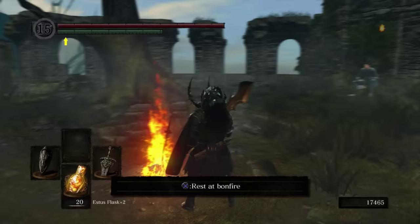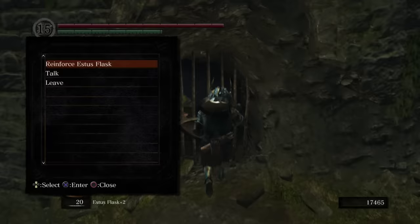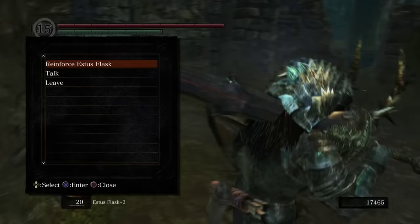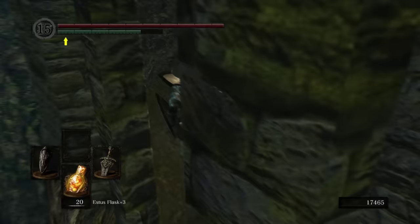Oh, this is turning into such a nasty build. Anyway, you might need some arrows — we're gonna be killing another zombie dragon. So if you went for arrow cheese, buy some arrows. If you went for magic, use your magic. Come over here and talk to her.